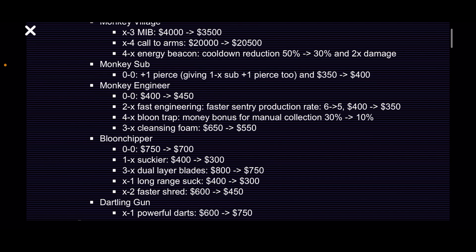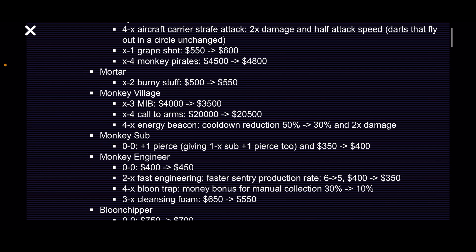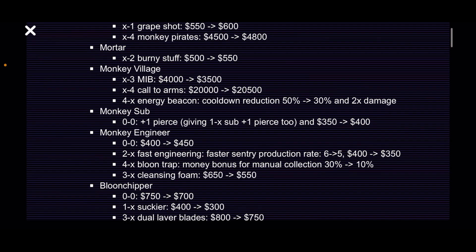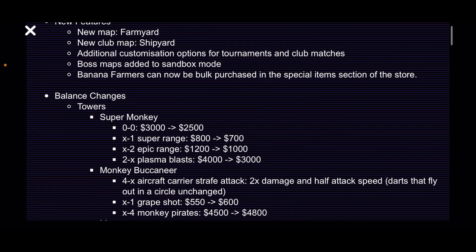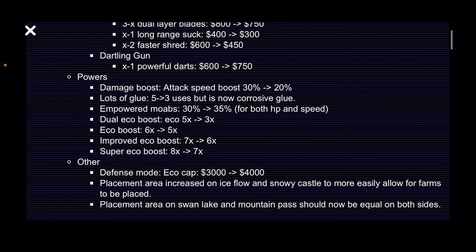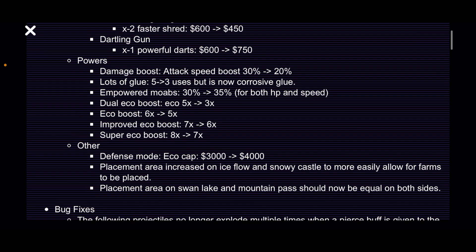And lastly my precious Dartling Gun — the Powerful Darts upgrade has been increased by $150. I think this will make a difference, especially early game. I think these balance changes help the heli meta a lot — heli is going to get a lot better. DFA hasn't been impacted, so heli and DFA are going to get a lot better. Powers — I don't really care about powers, we're not going to read those.